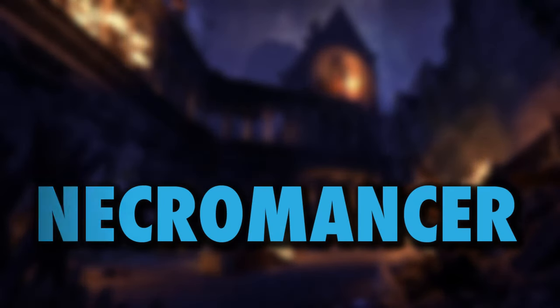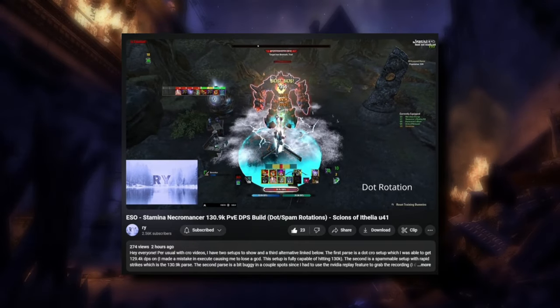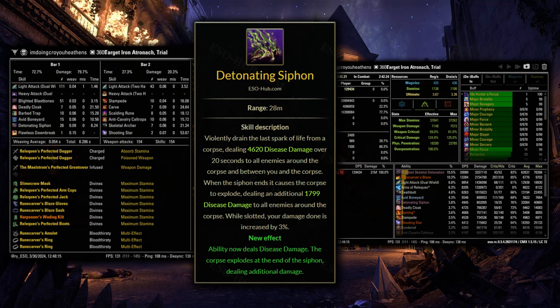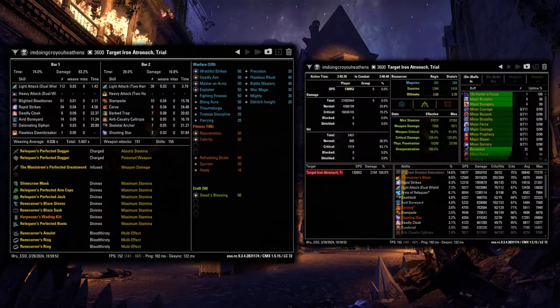Moving on to the Necromancer, starting with Stam Necro, we have a brand new video from Rai that he actually posted in the middle of me making this video. He showed a couple of setups: one with the dot rotation that has been pretty popular for Necros for a while now, where you don't have a true spammable but instead use Detonating Siphon as a semi-spammable and just refresh that early when there's nothing else to cast. This is pretty nice with Runecarver since you have a ton of dots rolling, but he was able to squeak out just a tiny bit more damage with Rapid Strikes as the main spammable — less AoE damage overall, but a little higher for single target. A lot of similar things going on with this setup as we had with the DK earlier, like the Absorb Stam enchant since Runecarver is taking care of the burning. For the rest of the gear: 5-piece Reliquin, Harpooner's Kilt for the Mythic, Maelstrom Two-Hander on the back bar, and the 1-piece Slimecraw.